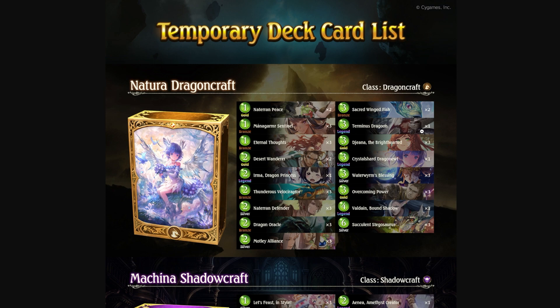For upgrades, the first thing I'd recommend is getting three copies of Valdain — this is your win condition, you want to draw it as often and as early as possible. Also get more copies of Desert Wanderer, since he summons Netherrealm Woe Trees, which give free draw and also fuel Valdain. I would cut Sacred Wingfish — it's a storm finisher, but if you have more copies of Valdain, you don't really need it. Also add more Netherrealm Peace, which generates more Woe Trees, and more Crystal Shard Dragon Duke. You might consider cutting Irma too — I don't think she's essential for this specific deck.